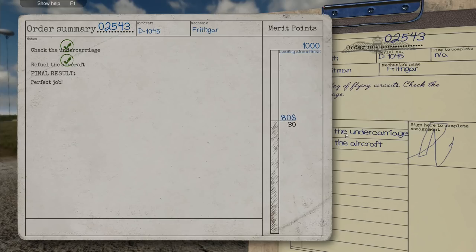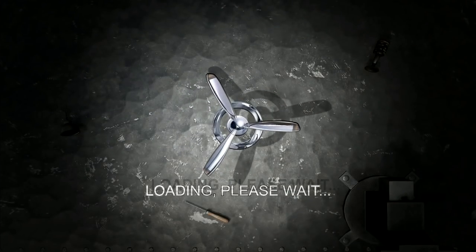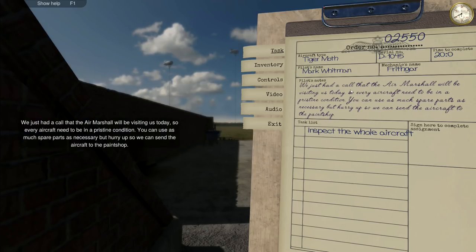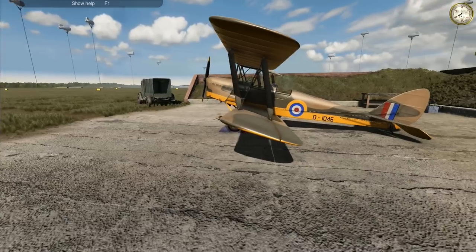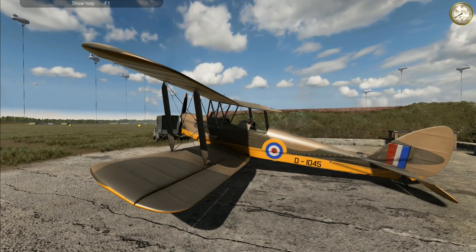I am absolutely cooking on gas today ladies and gentlemen, but that is all I've got time for - I'm going to call it quits now. I'll complete this job - perfect job, another 30 points, so we're up over 800, 810 points now. In our next episode we may reach our next target, depending on the type of jobs we get. We just had a call - the Air Marshal will be visiting today so every aircraft needs to be in pristine condition; we have 20 minutes to do a complete aircraft inspection. I'll do that in our next episode. If you enjoyed the episode, please give us a like, tell your friends, and until next time - this is Frithgar, goodbye and see you later!